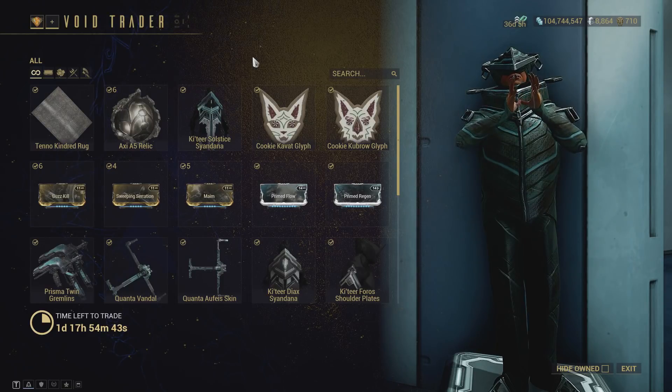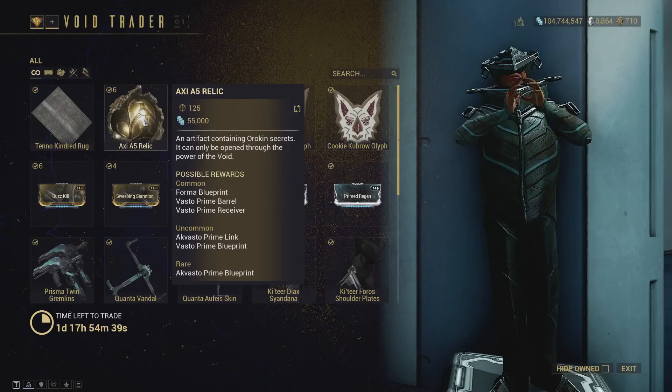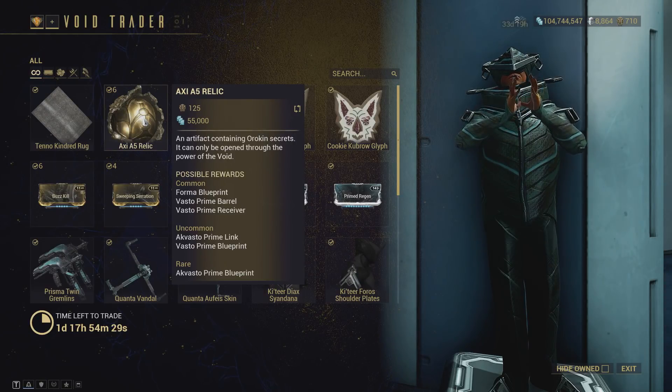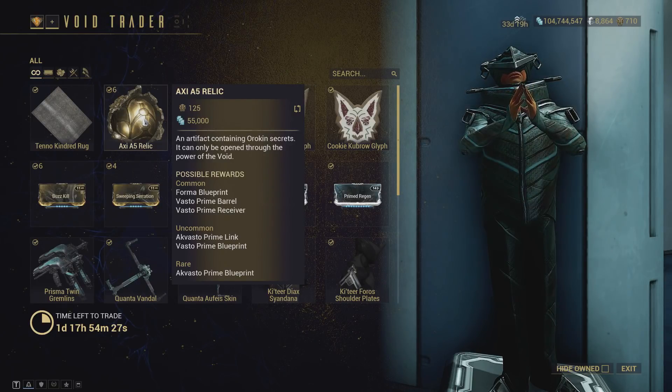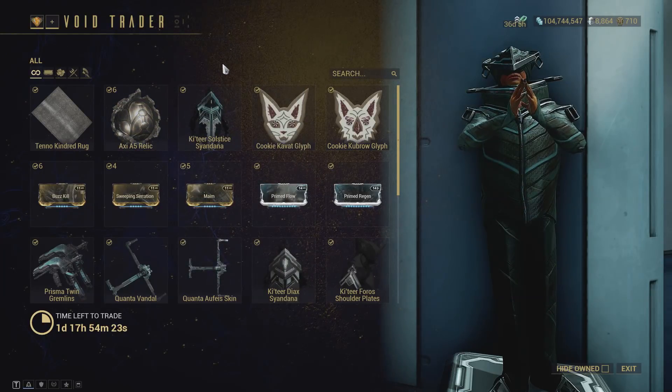We have the Axi A5 Relics. If you for some reason do not want to do T5 bounties to get these, you can purchase them for 125 Ducats a piece — but that is an insanely awful value proposition. Feel free to do so if you really need the Yakvastos, which you don't.